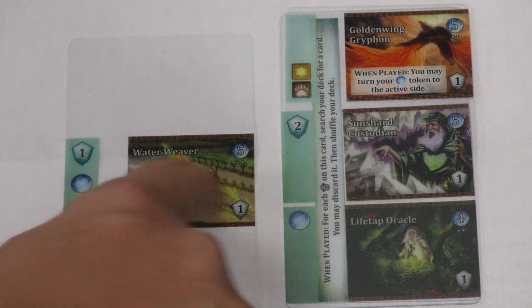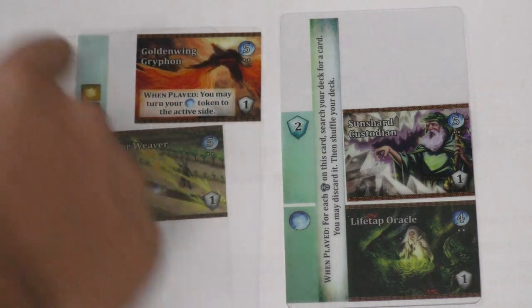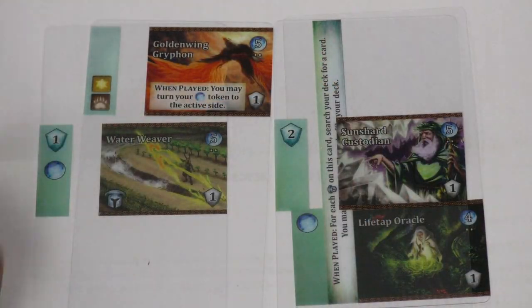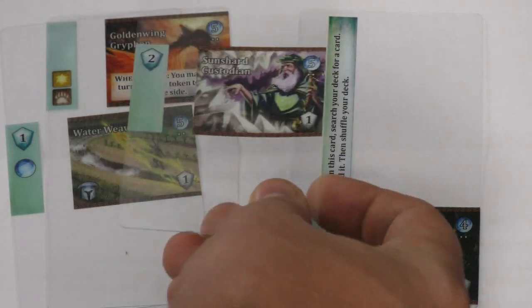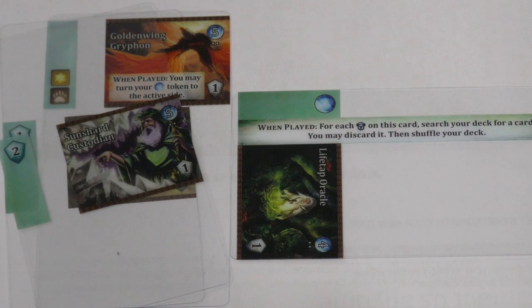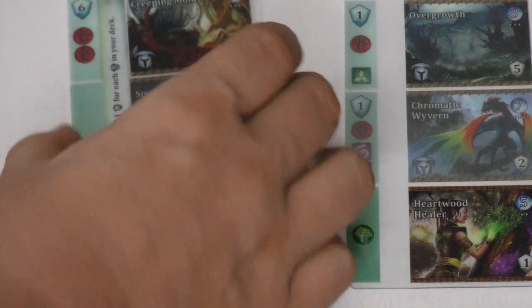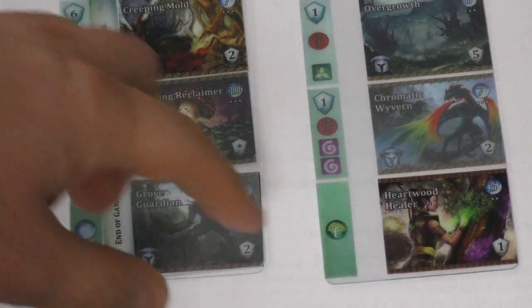Water Weaver gives you one of everything. The Golden Wing Griffin lets you flip a token to the active side when you play it, and also gives you several different resources. This one is just worth two points. The Life Tap Oracle: for each helmet on the card, discard and search your deck for a card — you may discard it, then shuffle your deck. That's a way to get cursed lands out of your deck. The Heartwood Healer simply gives you some life.